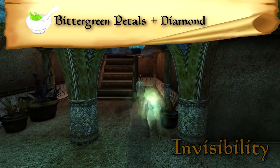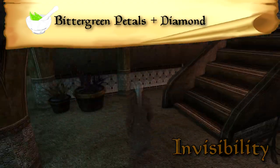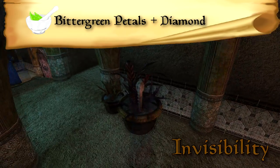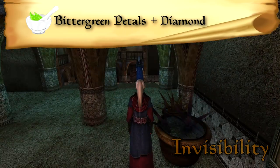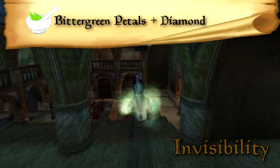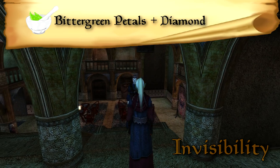Invisibility. Renders a target completely invisible for the duration of the spell. The downside is it will be broken by interacting with anything or talking. Because of this, invisibility enchantments don't work very well. Your best bet is to use a chameleon spell.